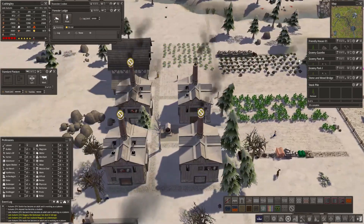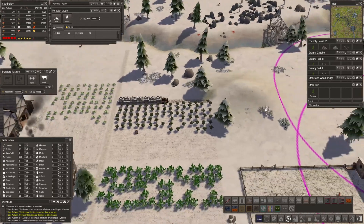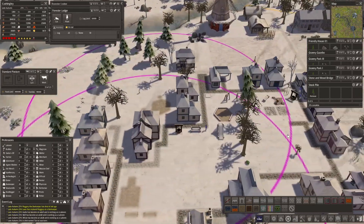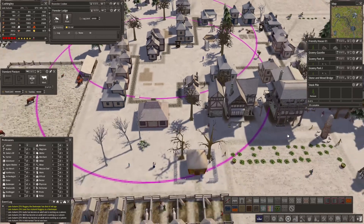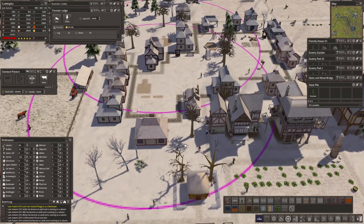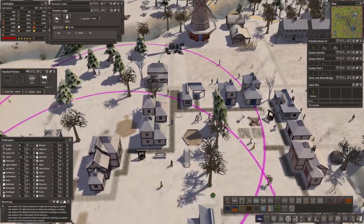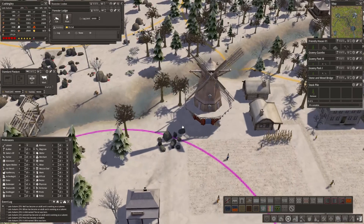Okay, I'd slightly lost where we were there - we're just to the right here. That's it, we're working on this northern area here. And we need storage up here.